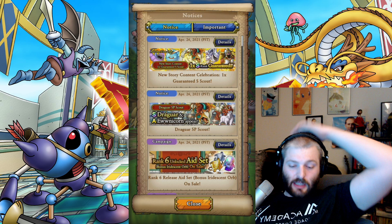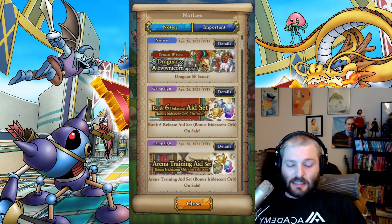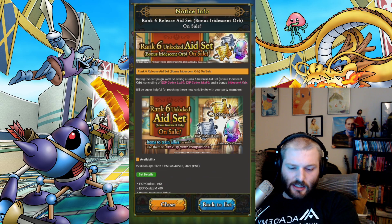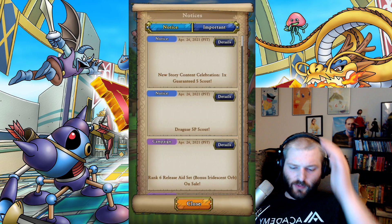We got a one-time guaranteed S rank. Rank six aid set unlocked — during the campaign they will be selling a rank six release aid set. They're obviously monetizing the rank up — rank six quickly bonus, iridescent orb consisting of EXP L 60, EXP medium times 80, and a bonus orb. You get one orb — it's 2980 pay gems. There's also an arena trading aid set that comes with another orb. They're selling lots of orbs right now — basically what it costs for an orb is about a 10-pull for one orb.